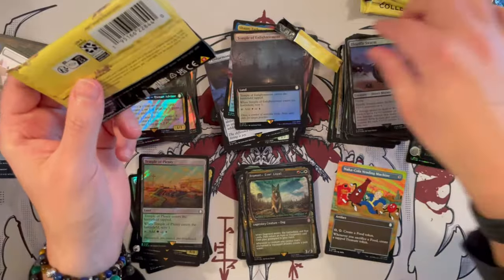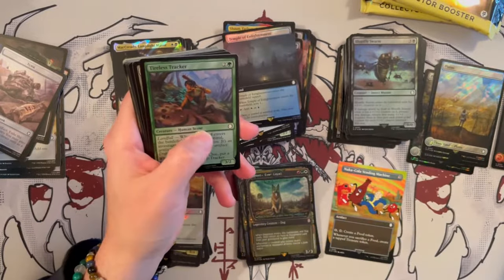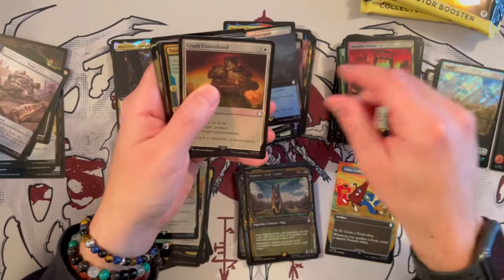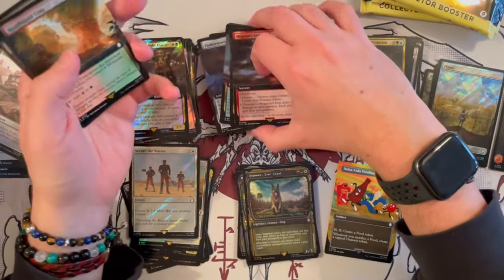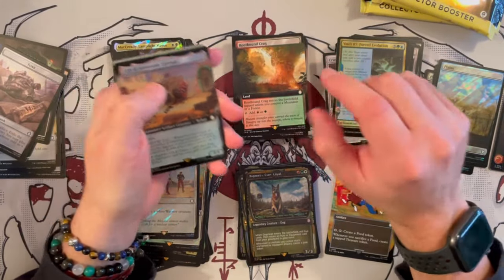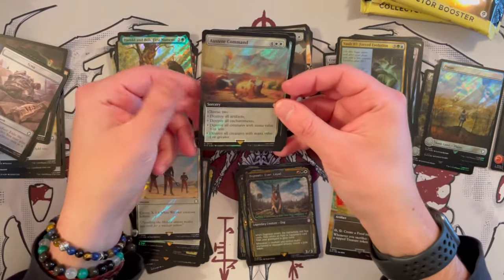These lands are amazing. McCready, Lamplight Mayor, and then Radstorm — that's really good, you get to storm and proliferate. And then Dogmeat in the pip version and foil — that is so beautiful! Getting Dogmeat in the pip version is very very nice. I love that commander — it has a good companion game. Tireless Tracker foil is always nice to have, and Secure the Wings surge, Mosfire Valley, Crush Contraband, and Megaton's Fate.